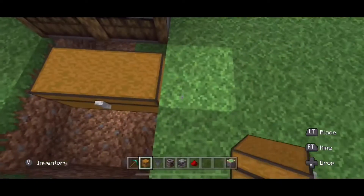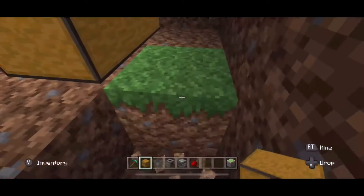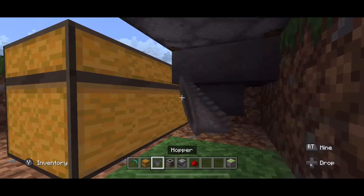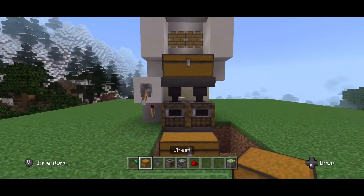To get behind that chest with hoppers, break down here and make a little staircase going down. Then get right there, crouch, and place your hoppers. It should look something like this.